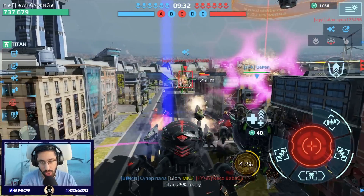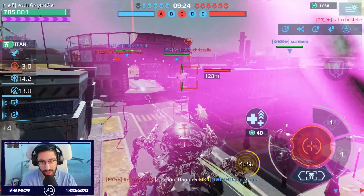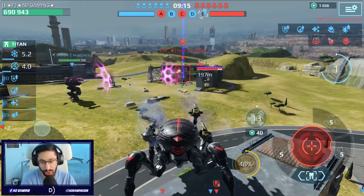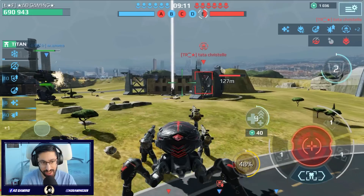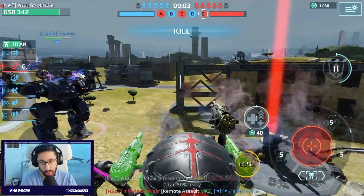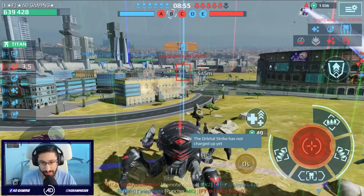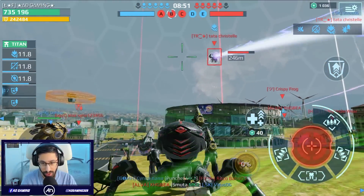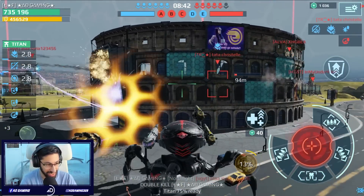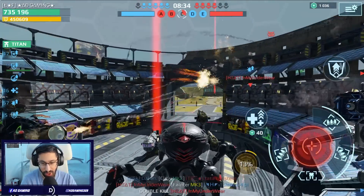I also have a Discord server - make sure to join the Good Business family, link in the description. Oh, it's a Shell - nice! Look at that, I cannot believe it - I can jump already. We can charge the nuclear amplifier much faster, that's why I'm happy. He's taking the beacon - I cannot believe he just gave them an option to take the beacon. We're able to activate the battleship. It's a Hawk!